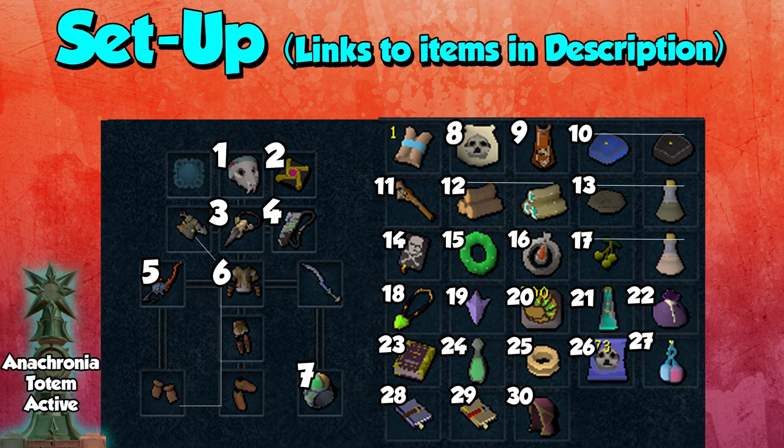Number eleven, I have a Dwarven Fishing Extractor so I can fish two fish at once guaranteed — this is amazing for master clue steps. Number twelve, I have elder logs and magic logs — they're both steps in masters, so it's nice to have them in your inventory to just burn them instantly. Number thirteen, I have a Saradomin brew ready to be made — another step for masters. Number fourteen is the Big Book of Piracy, which takes you to Mostly Harmless for one of the steps.